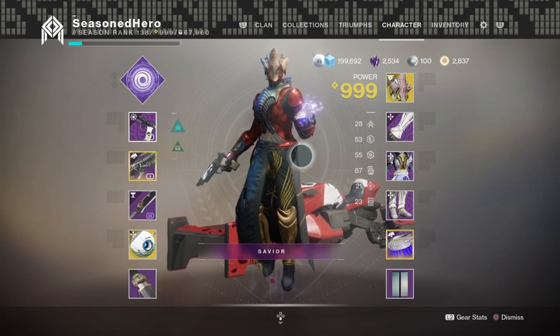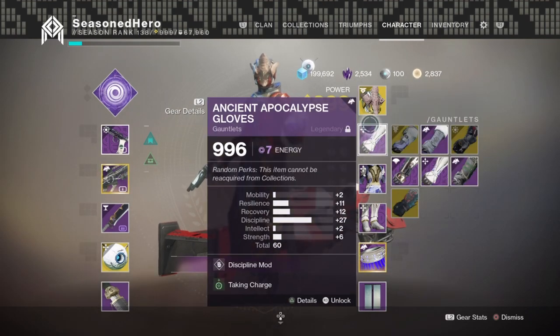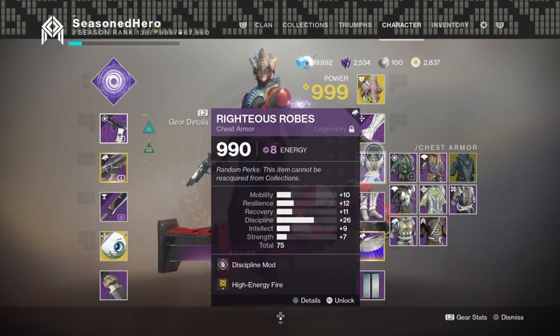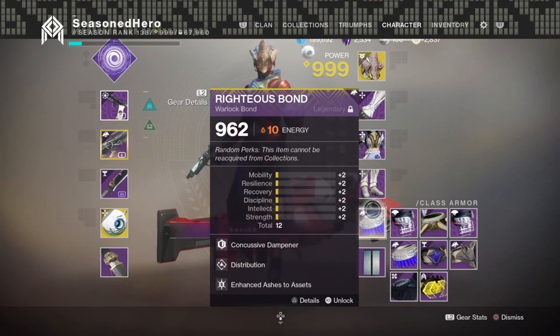Here are the mods we are currently using. Head: Resilience mod. Arms: Discipline and Taking Charge mod. Chest: Discipline and High Energy Fire mod. Legs: Recovery, Pulse Rifle Dexterity and Sword Scavenger mod. Warlock Bond: Concussive Dampener, Distribution and Enhanced Ashes to Assets mod.